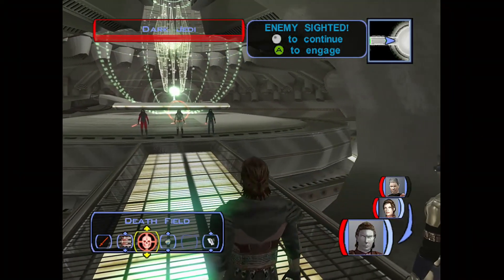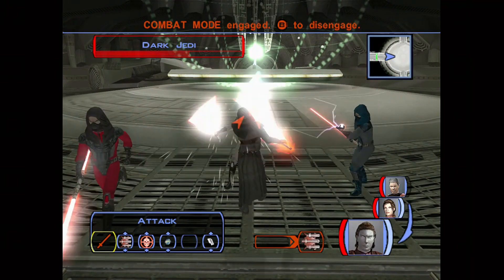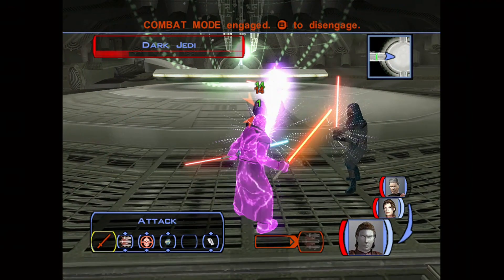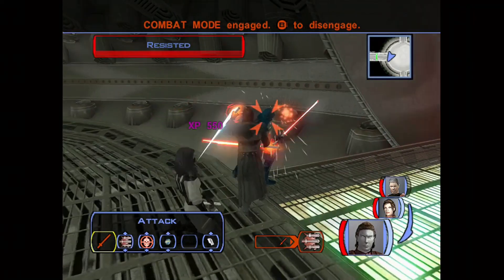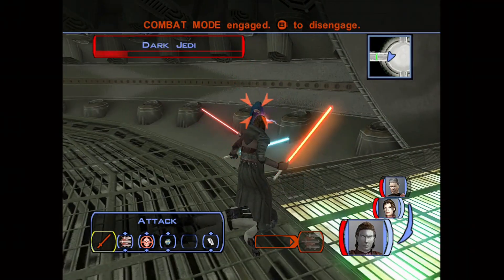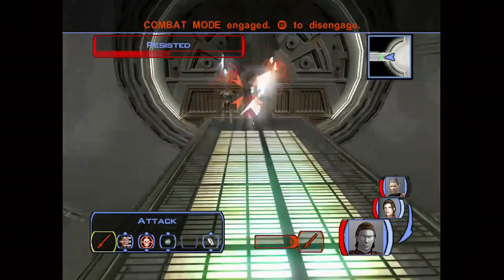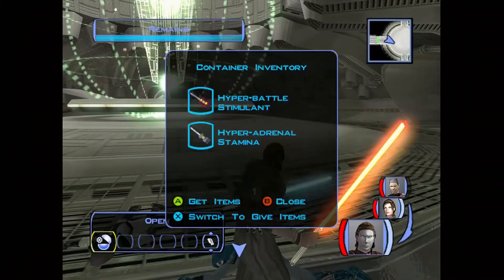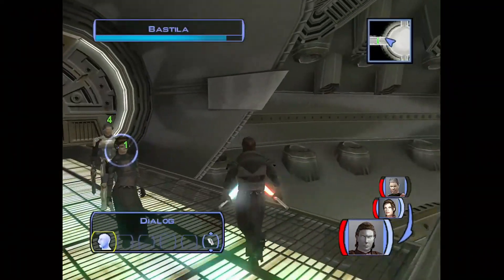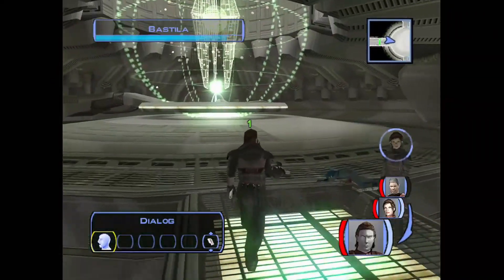Let's just get right into it. Oh man, these guys are easy — look at that. These kitted out lightsabers make a huge difference. I thought this was actually going to be a hard fight. There's the last one — that Jedi Guardian jump. That was actually pretty easy. No decent loot either, oh whatever.